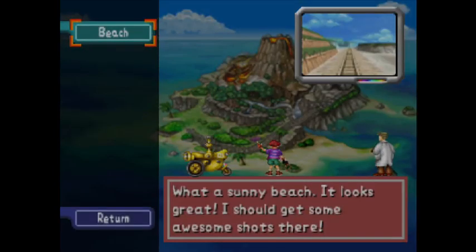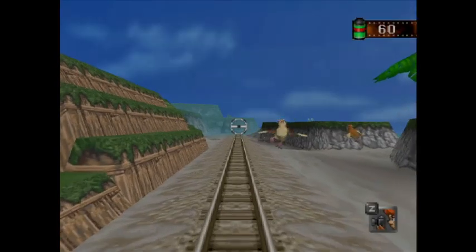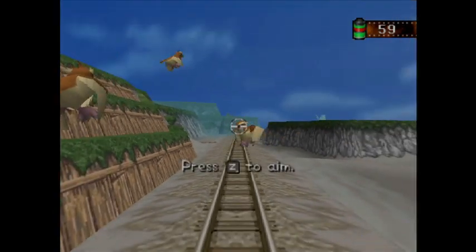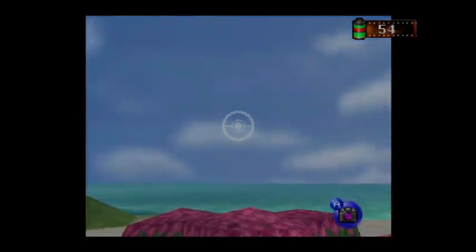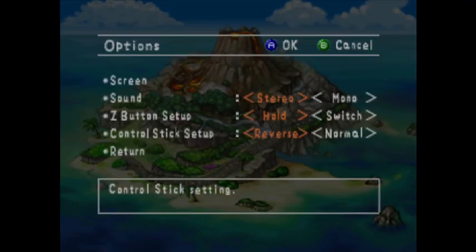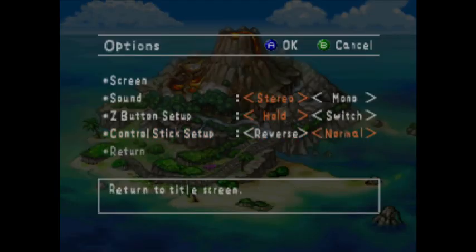Starting off at the beach, you're immediately shown how to take pictures three different times with three different Pidgeys. The controls are straightforward and easy to get the hang of, but one thing I find unusual is that the control stick controls are inverted — it's similar to the controls in games like Pilotwings or Star Fox. You can set it to normal in the options menu, but it's strange to have reverse as the default.